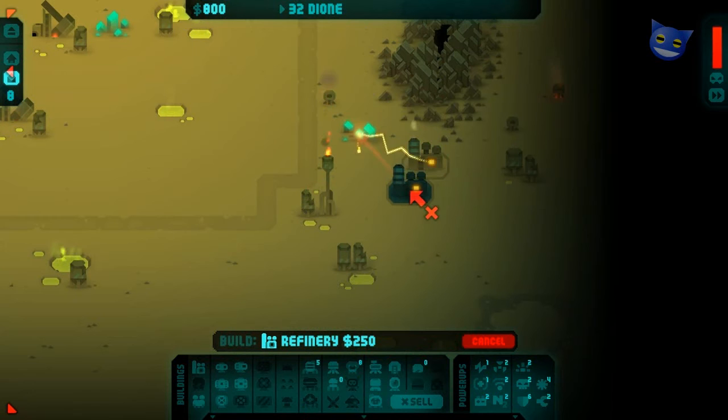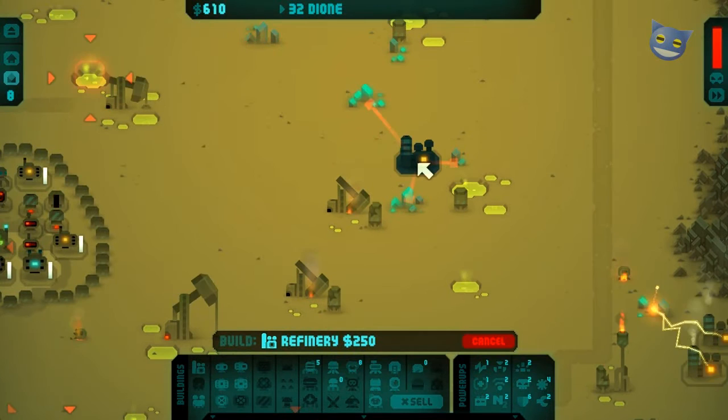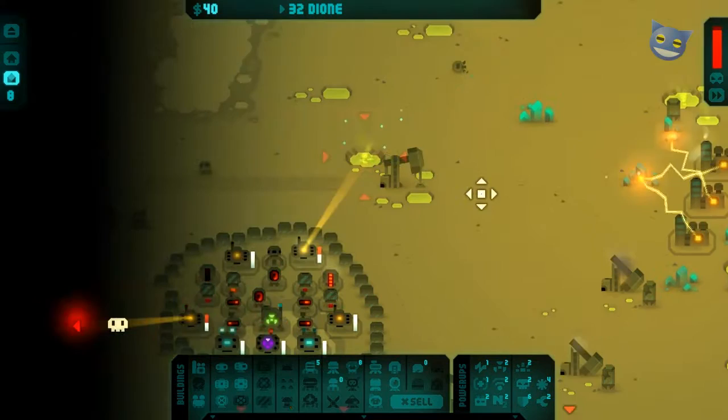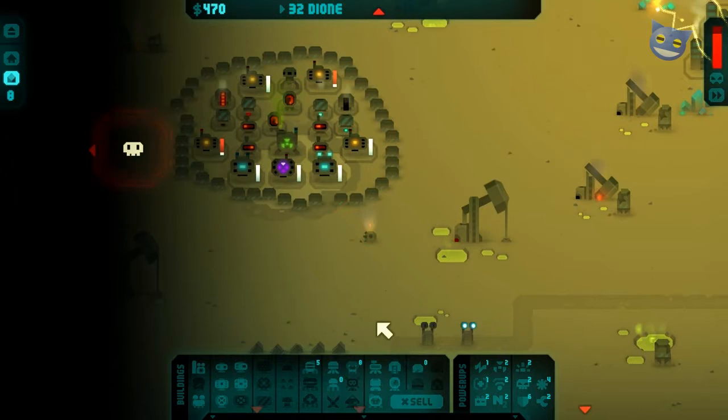Two there, two there, one there, one there — there we go, there's actually three there. When we get enough money we're going to go and get the reprocessor. The way I plan on making this work, it might look like complete bonkersness.